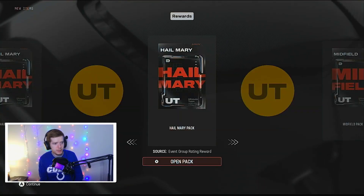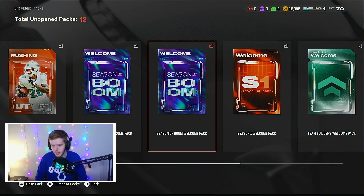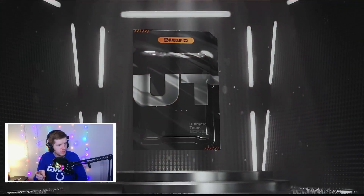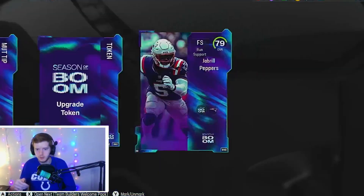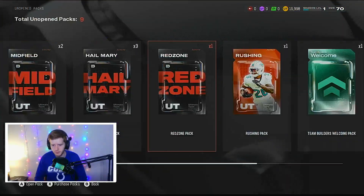Alright, we got our packs right here — a bunch of welcome packs. We're going to start the no money spent squad. We get an overall Christian McCaffrey, which is obviously going to help us with a bunch of solo challenges. Season welcome pack — this is either the Naji Harris or Ja'Tavion Peppers. This animation is my favorite so far this year — and yes, it's 79 Ja'Tavion Peppers, one of the best free cards in the game. Then 79 Naji Harris — we'll take it, though that card's not very good to be honest.